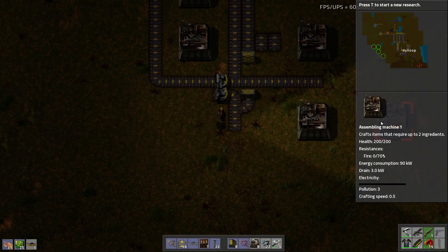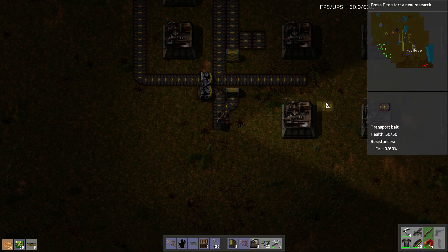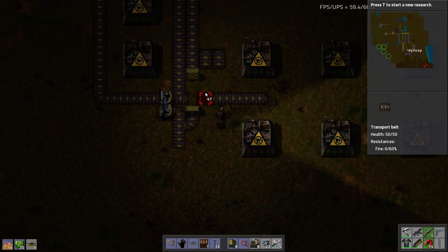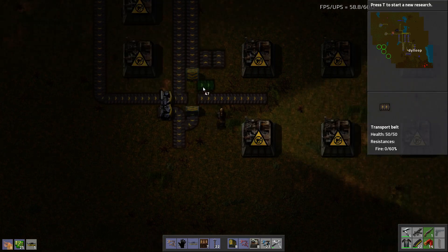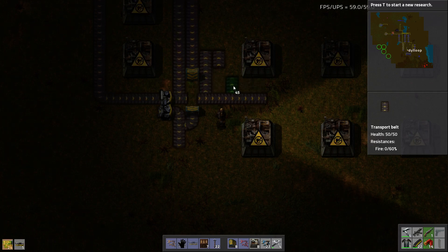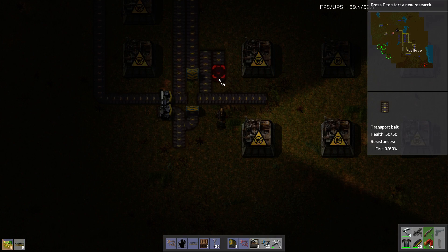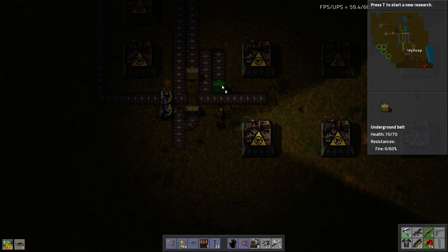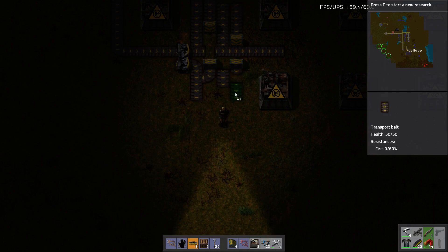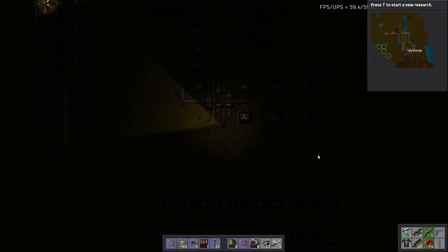I'm going to need more splitters — let's make a couple. I'll probably need more belt soon too. There is a splitter here that comes with gear wheels and iron, and it goes up here. This is an output for the inserters, like so. And I see there's a belt that comes here, then it goes down by one, just like that.